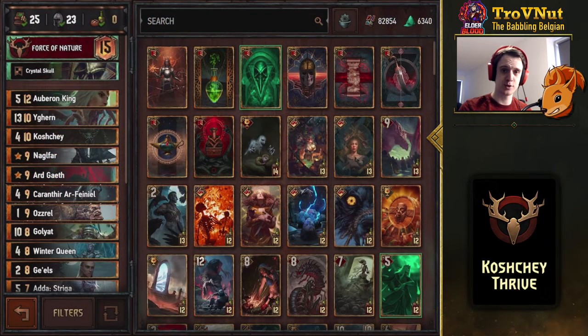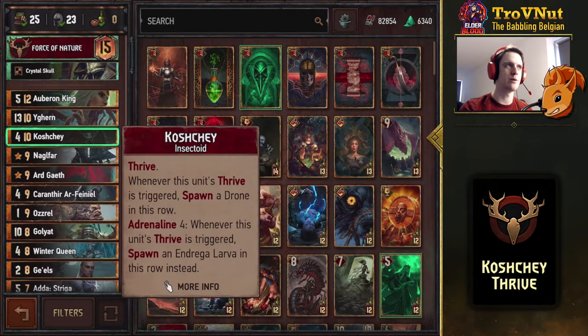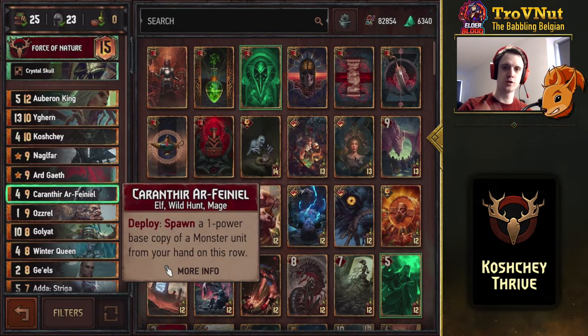You can check out the entire snapshot on the Team Elder Blood website — the link is right down in the description. Today we're looking at this Force of Nature deck, mainly focusing on the new Koschei card introduced in Way of the Witcher. The deck works around Thrive: build up in round one, then in round two end off with Koschei hopefully twice using Karantir, and just build up those Thrive units to fill your entire field.